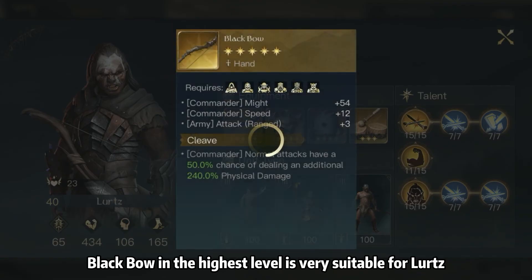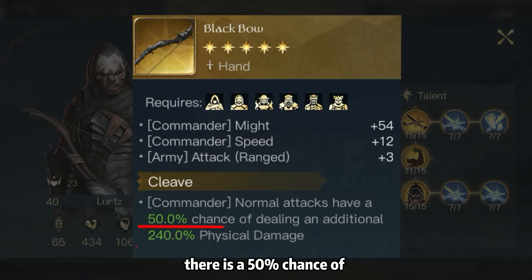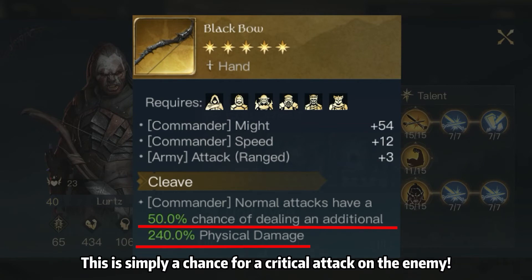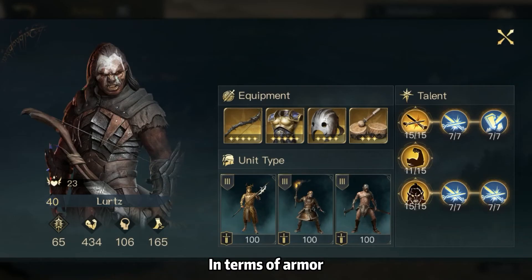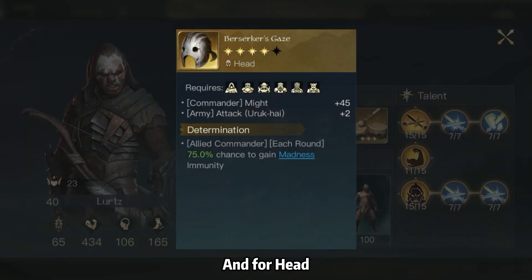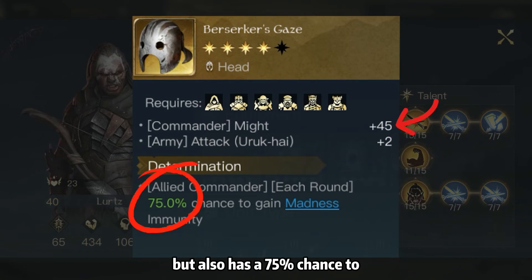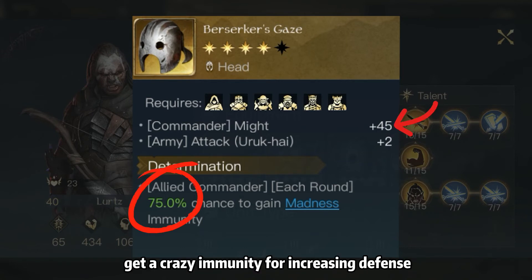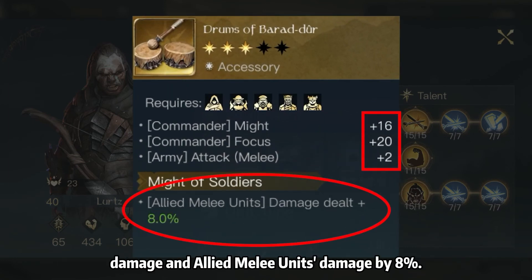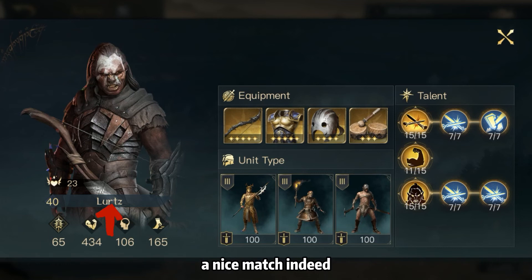In terms of equipment, the Black Bow at the highest level is very suitable for Lurtz. In addition to increasing Might and damage, there is a 50% chance of causing 240% physical damage during ordinary attacks — simply a chance for a critical attack on the enemy. In terms of armor, Golden Skin at the highest level improves Might by 30, which better lifts up damage. For Head, I choose Berserker's Gaze, which not only increases damage but also has a 75% chance to get a crazy immunity for increasing defense. For accessory, Drums of Barad-dûr is a good choice to increase the commander's damage and allied melee units' damage by 8%. These equipment choices are all for increasing the damage bonus of Lurtz.